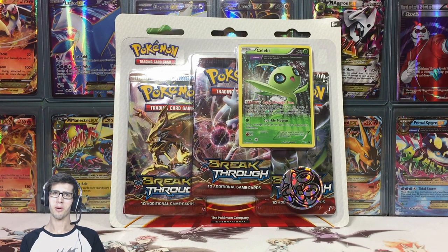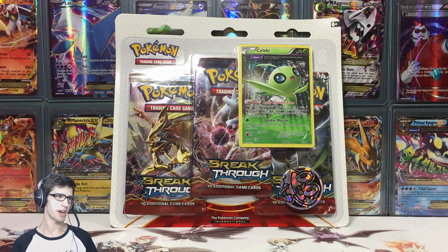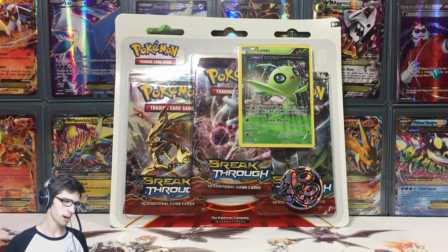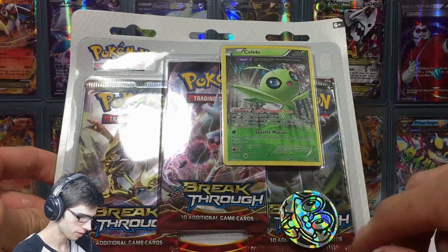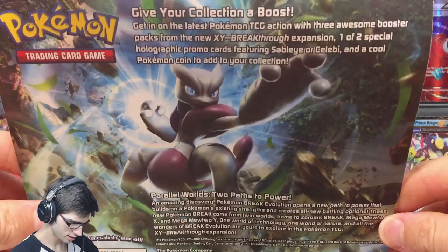What's cracking YouTube, my name is Brody and welcome to another Pokemon Trading Card Game opening. Today we're back with a Celebi three-pack promo blister. On the front we have this Celebi, a Froakie coin, and three booster packs.